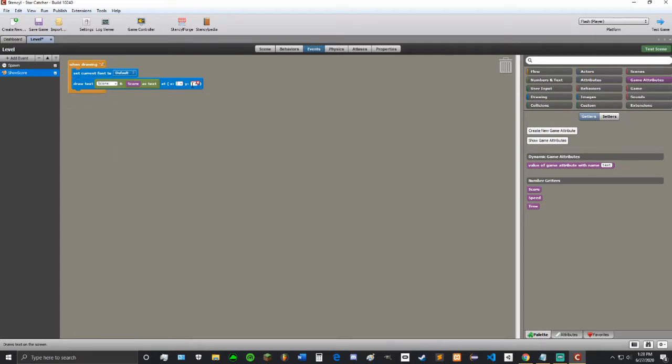For X, let's just do 1, 1 — that's like a one pixel margin from the top left. Because 0,0 starts at the top left of the screen, all the way down to the screen size at the bottom.